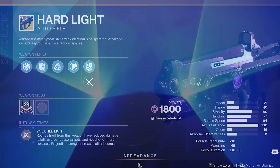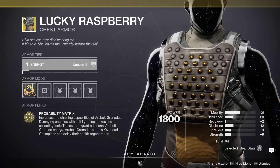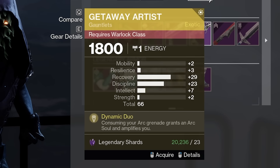Xur's at the Tower. Featured exotics: would actually be good in Onslaught — good exotic, bad roll. And Best Friend on demand. The Getaway roll is actually really interesting; I may pick that up.